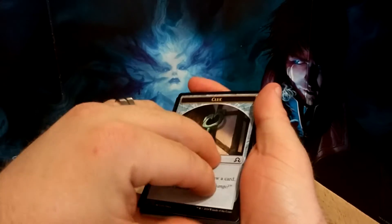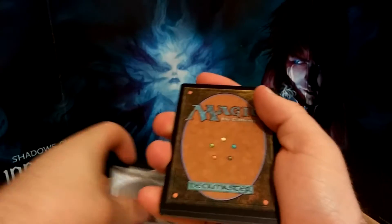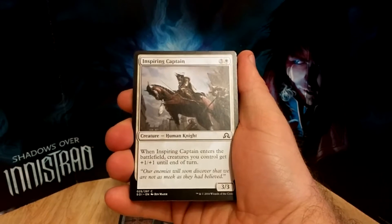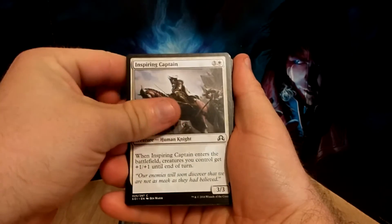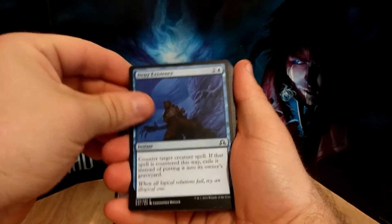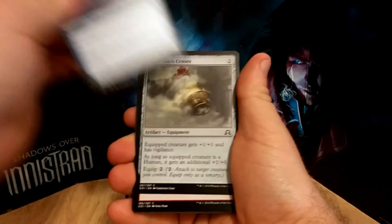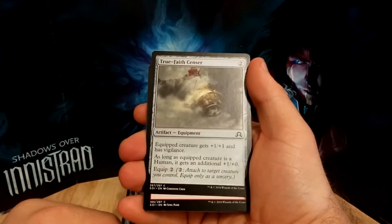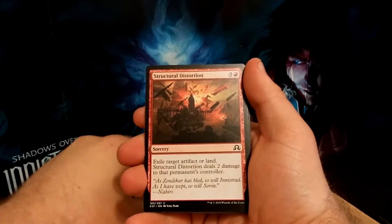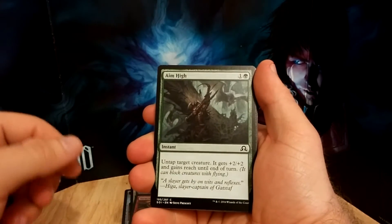Add to a silent card token or another clue token. Interesting. Flip this over here. We have Inspiring Captain, Deny Existence — that's a repeat of another one we've opened previously — Stormrider Spirit, True Faith Censer — I think we had that one before — Structural Distortion, and Aim High.